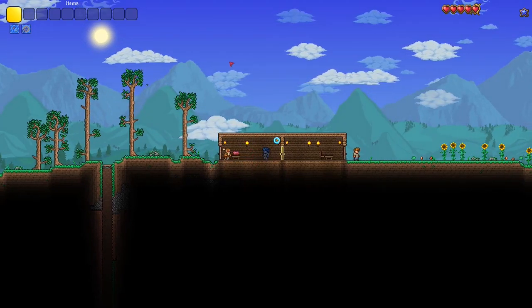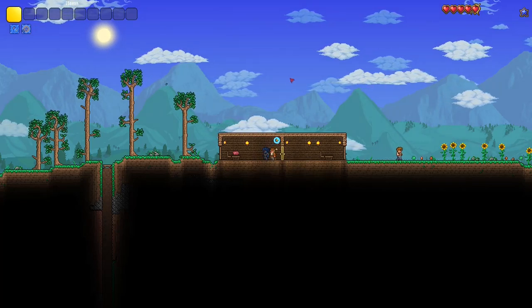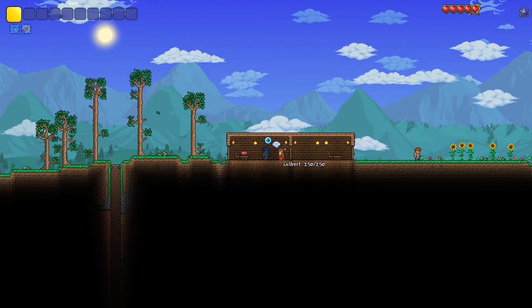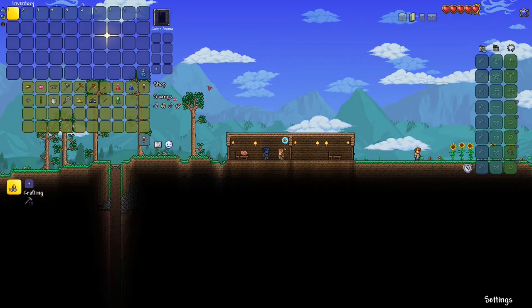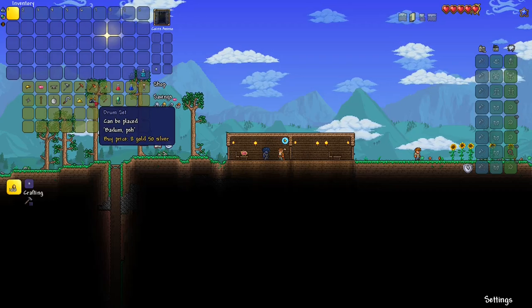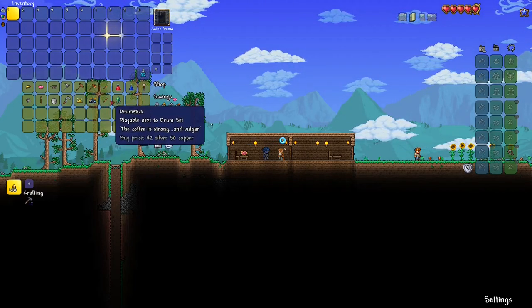Hey there, it's Xero Gaming and today I'm going to be showing you a tutorial on how to use the drum set. The drum set is a musical instrument interior that you can get from the merchant in hard mode. It costs 8 gold, 50 silver, and to play it you need a drum stick.